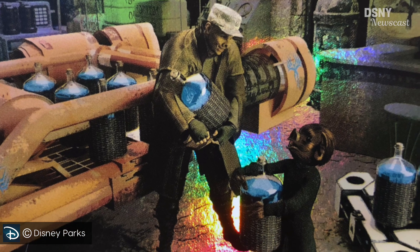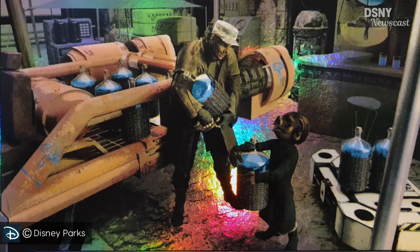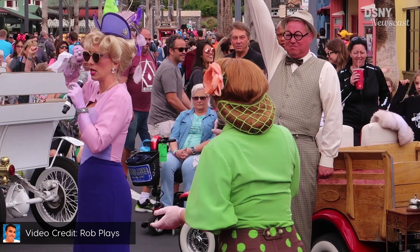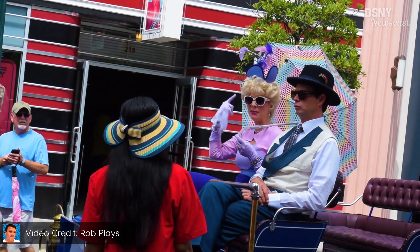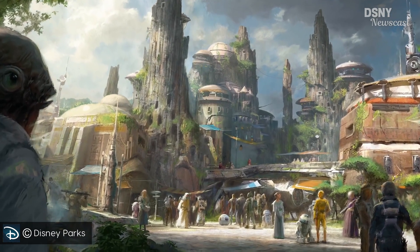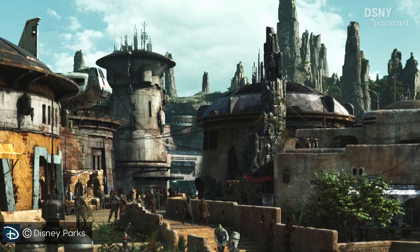Now let's get to the scenes you'll be able to see around Galaxy's Edge. Here we can see blue milk being delivered to one of the stores within, presumably, the merchant's row or the cantina section. According to Jim Hill of the Disney Dish podcast, this elaborate story vignette is being prepped for the new land — a bit like the Streetmosphere characters seen within Disney's Hollywood Studios to create the feel of a real Hollywood movie set. Disney are clearly aiming to make Black Spire Outpost feel like a real bustling outpost right out of the movies and into our world.